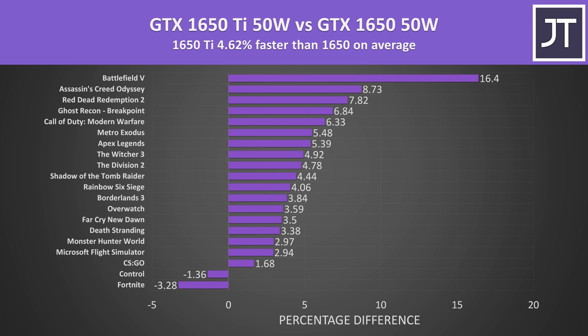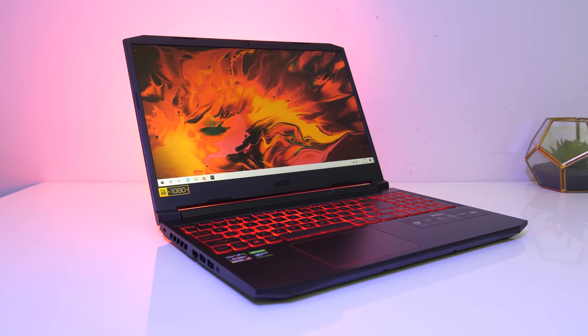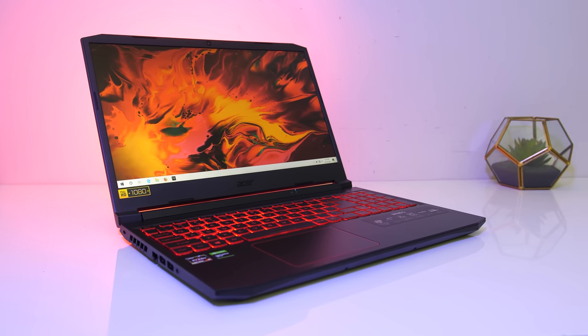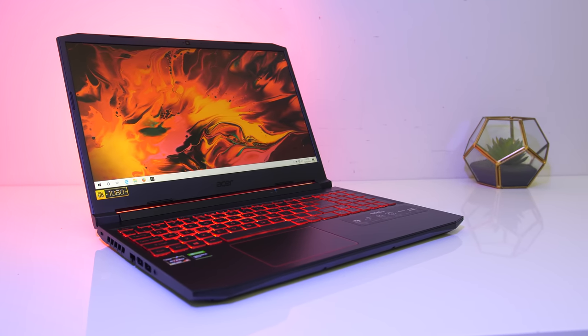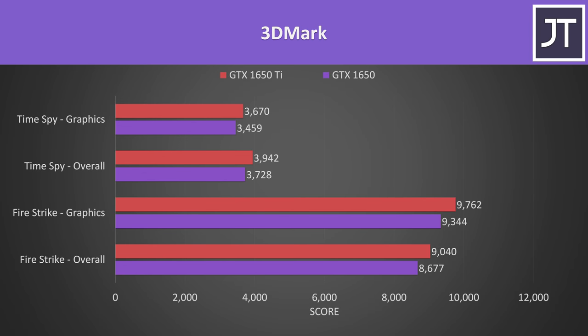Battlefield 5 was a bit of an outlier, scoring 16% higher on the 1650 Ti. I'm surprised the difference was this big given both have the same power limit and otherwise identical GPU specs. If my 1650 laptop happened to have the same 1024 CUDA cores as the 1650 Ti, the difference would be even smaller; on the other hand, if my 1650 was an older GDDR5 model, the difference would be a bit larger. In 3DMark, the 1650 Ti was just 6% ahead in the TimeSpy graphics score and less than 5% ahead in the Firestrike graphics score — similar to the in-game margins.